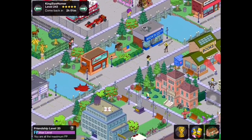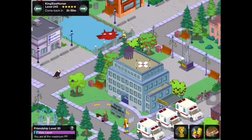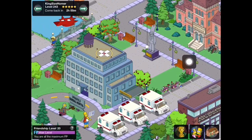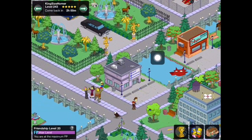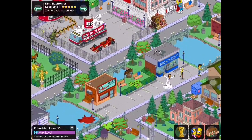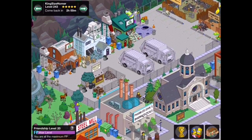He doesn't worry much about organization. What I mean by that — it's not that it's unorganized, but for me I would not be able to have just concrete sitting next to a patch of grass without some shrubbery to divide it. He has no problem with that. He's also got little patches of water everywhere — for me I would need a river stretching through. If you don't have those kinds of restraints, you're free to build however you choose, which opens a lot more possibilities when designing.